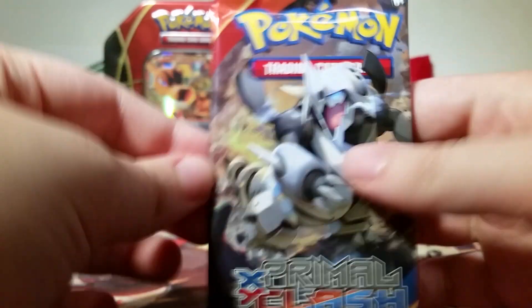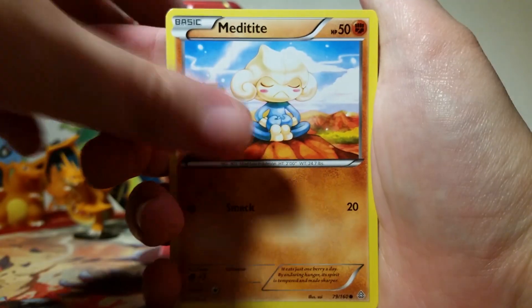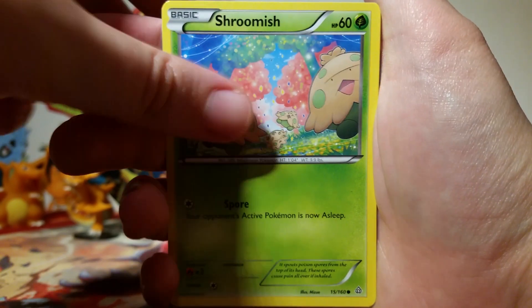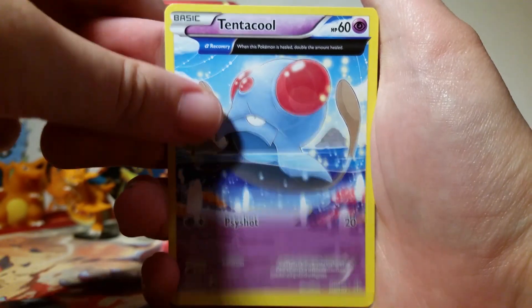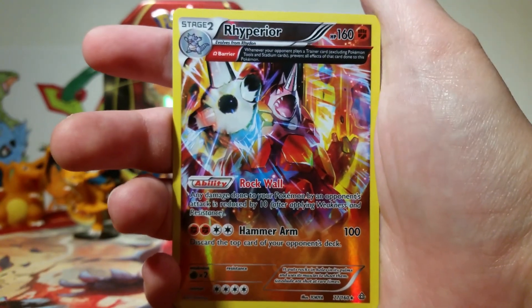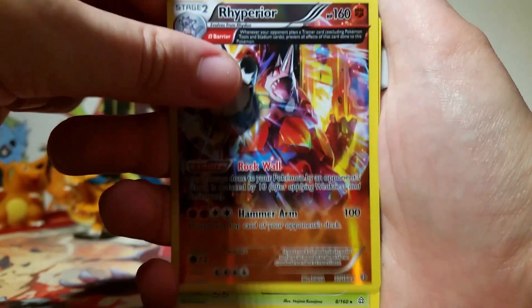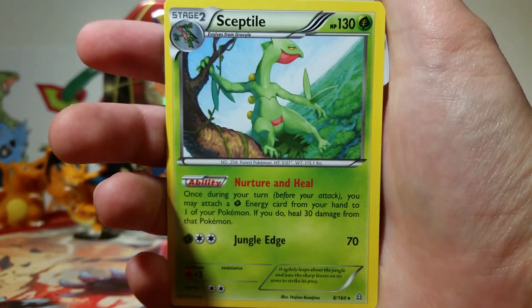Then we're going to go on to our Primal Clash pack with Mega Aggron on it. I love Primal Clash — it's been a little while since I opened it so I'm pretty excited. It's funny how a set will feel old and then new again because I haven't opened a bunch in a while. So we've got a Honedge, a Meditite, Jewel-berg, Shuppet, Marill, Tentacool Ancient Trait, Vibrava, Professor Birch's Observations, a Rhyperior Reverse Ancient Trait Rare — that is really really awesome looking, I love that. Then our Rare is a Sceptile — how fitting.